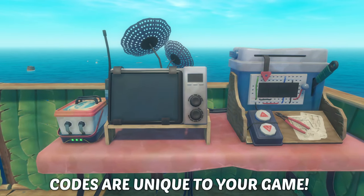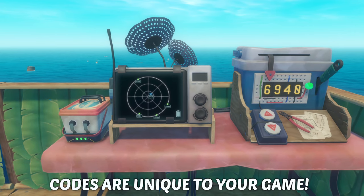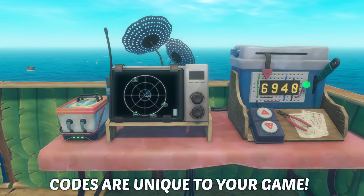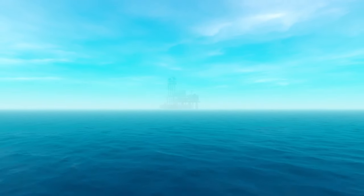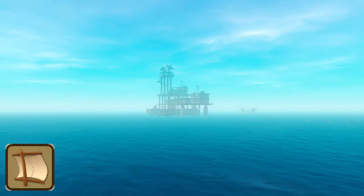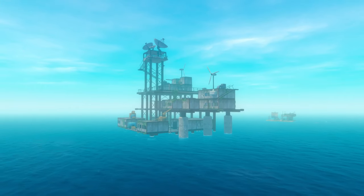As it's the first location, the receiver code required to find the tower is the default one set when you build it. If you change the numbers by accident, check your journal for the code. The location normally spawns in your path, so a sail is enough to reach it. We do recommend anchoring up relatively close to avoid a long swim. No other special preparations should be required.